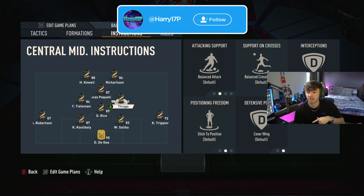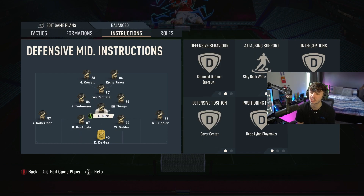For the CDM: balanced defense, stay back while attacking, normal interceptions, cover center. He sits centrally and lets the left and right midfielders cover the wings, with the wing backs covering wide as well. We set him as a deep-lying playmaker, which means he sits nice and close to the defense. On a counter attack, you effectively have five defenders because the CDM sits so deep.